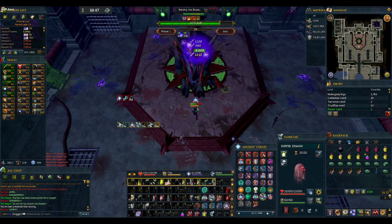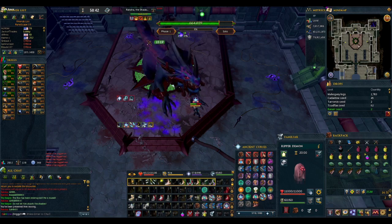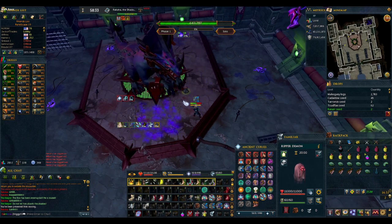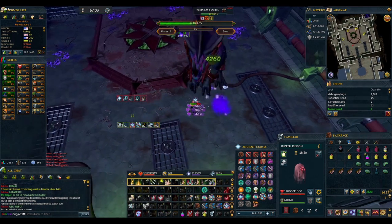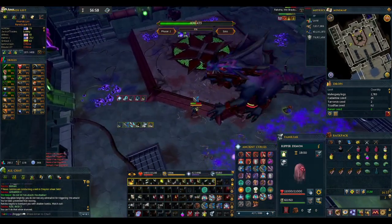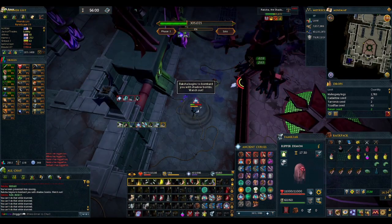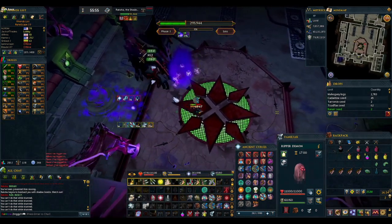Secondly is the bomb mechanic. Raksha will try to stun you and then drop a purple bomb on your head, leaving a 3x3 area of residual smoke that damages you when you walk in it. We will either have Anticipate up before it hits, or use Freedom after he stuns us, then wait for just a moment before moving out of the way to safety. In phases 2 and 3, he will drop 3 bombs in a row — handle it the same way, just continue moving in a straight line to bait all of the bombs before returning to DPS.